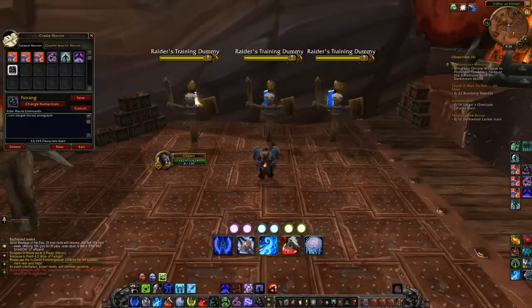Focus strangulate does exactly what it says — it strangulates your focus target, so if I see a healer casting a heal I can easily strangulate them while staying on the same target. I have a dark simulacrum focus macro as well, mainly for druids, because I really dislike their cyclone CC — I'll usually use this on their cyclone to use it to my advantage later.